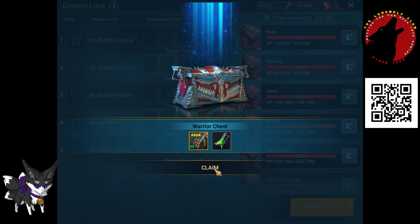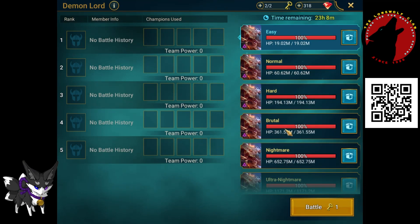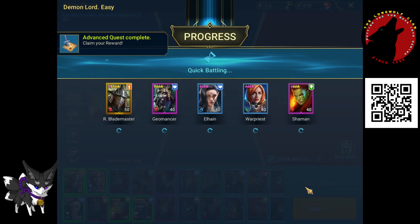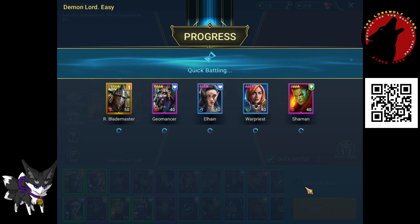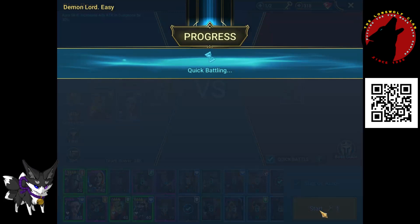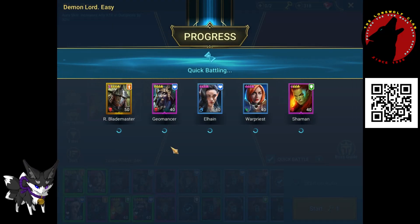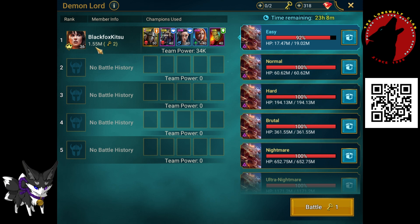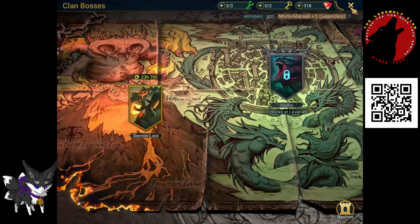Pick whichever boss type you want. Most of us are doing easy at the moment because we're new to the game — we've only been here about four weeks. I've already completed an advanced quest. I've done 34k which is rare for me. I have quick battle because I've done over 1.5 million damage to this boss with this team before, so I'm not sure what's going on, but it's done.